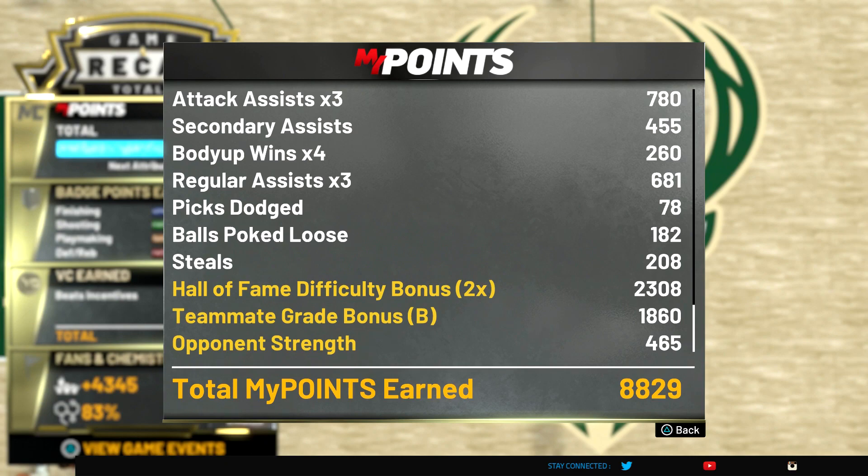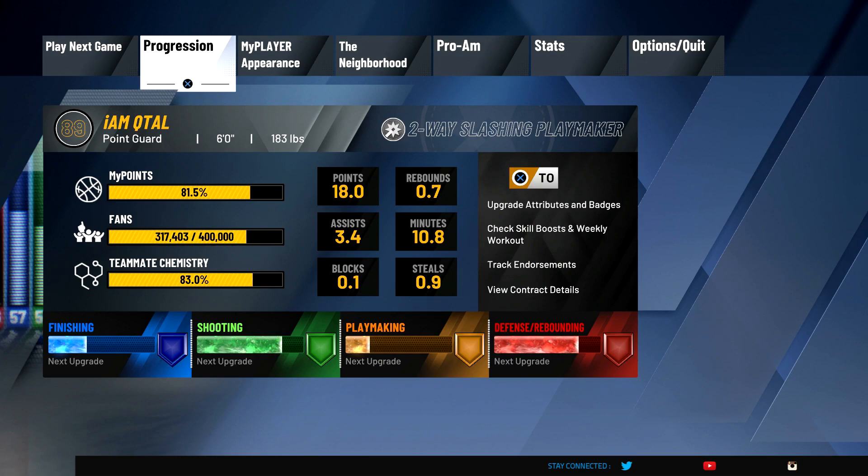If you want to increase your attribute upgrades and get more caps, that's where playing Hall of Fame is going to benefit you — if you can handle it. Anything in between like Superstar is cool too, but if you're trying to get your overall caps, put it up to the highest difficulty you can play on efficiently and that's going to get you upgraded faster. But for badges, put that thing on Pro.